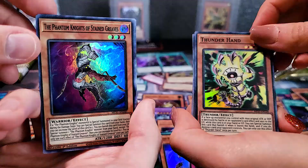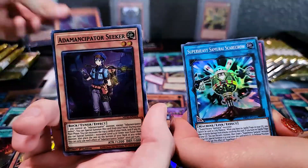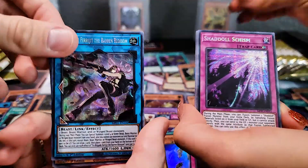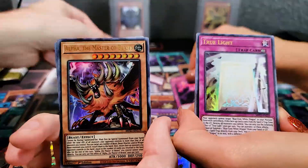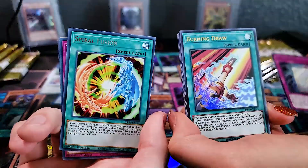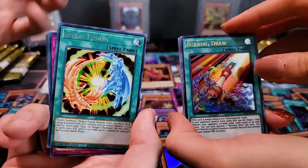Phantom Knights of Stained Greaves, Thunderhand. Emancipation Researcher. Super Heavy Samurai Scarecrow. Shadoll. True Light — I got one! That is copy number two for us on that one, so there will be at least one that could go in the deck.